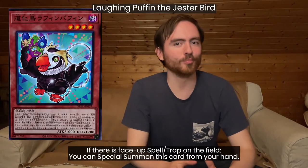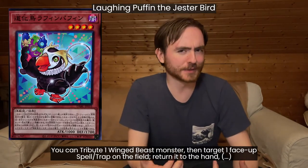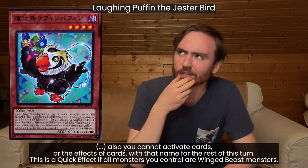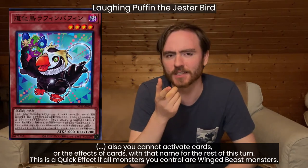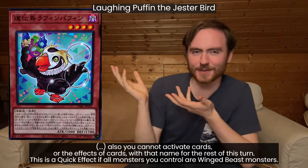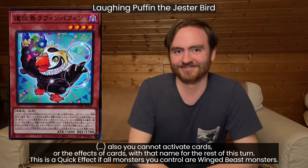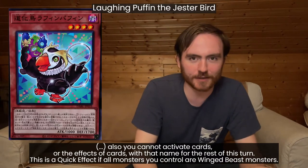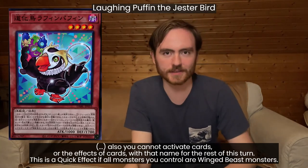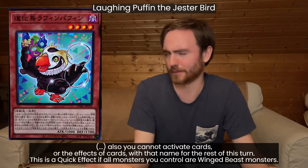Laughing Puff and the Jester Bird. This bounces a spell or trap on the field, but you have to tribute a Winged Beast as cost, and it's not even a quick effect unless all your monsters are Winged Beast monsters. Then you think, maybe I can bounce my Blackwing continuous spells with this — but you can't activate the card you bounced yourself for the turn. At first look you think this is Blackwing support, but it isn't. It doesn't work. It's a horrible card. You basically have a quick effect worse than MST if you tribute another Winged Beast and all your monsters are Winged Beast — at that point just play Cosmic Cyclone, MST, or Twin Twisters.